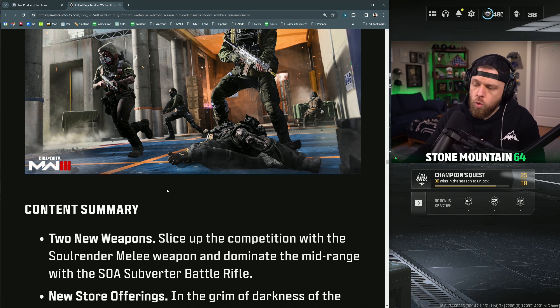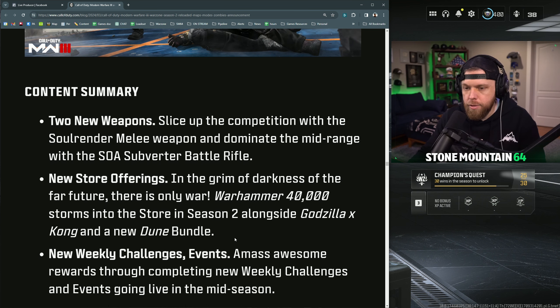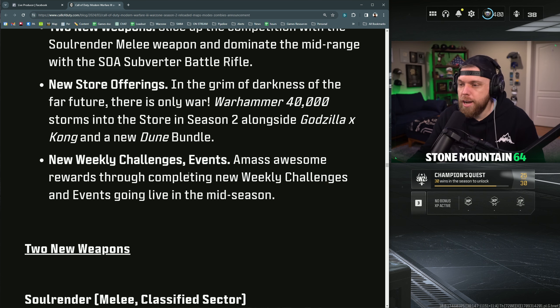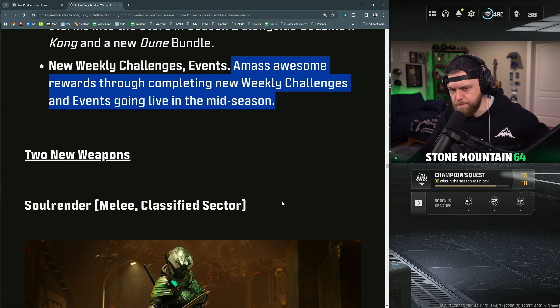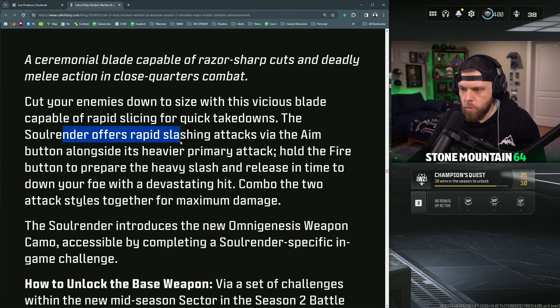Two new weapons are coming: slice up the competition with the Soul Render melee weapon — this is the sword we've been waiting for — and dominate the mid-range with a new battle rifle. New store offerings include Warhammer 40K and Godzilla x Kong. There are also new challenges, events, and rewards through completing the new weekly challenges and events going live mid-season. I do like the little events they do — some of the skins from the rewards have been pretty nice.